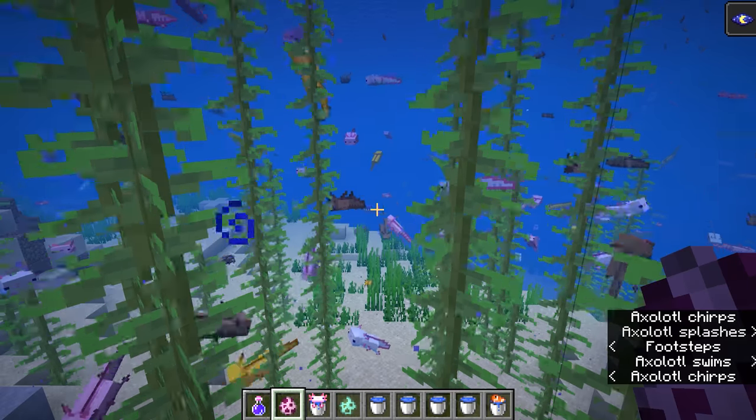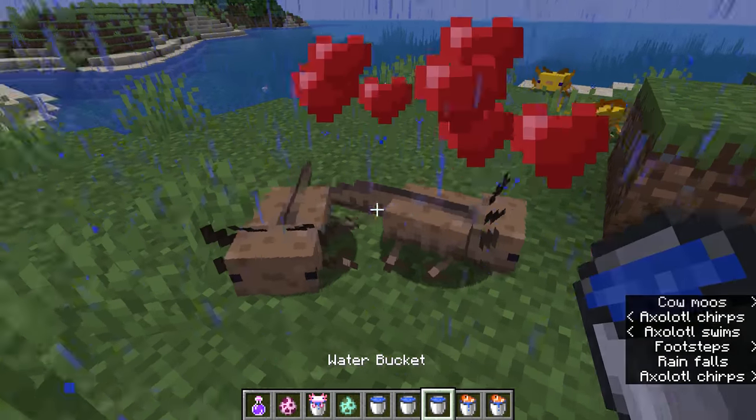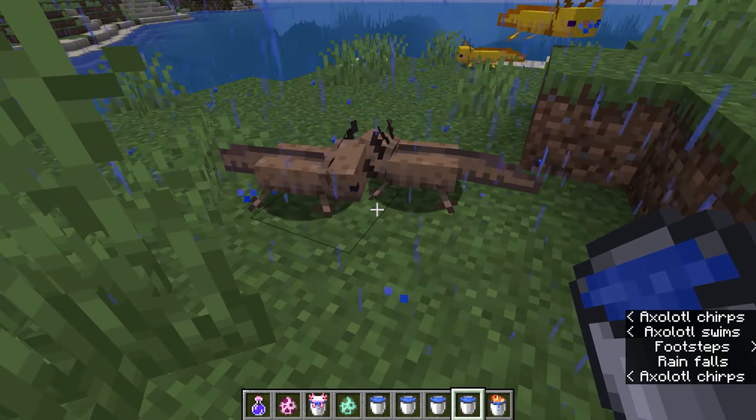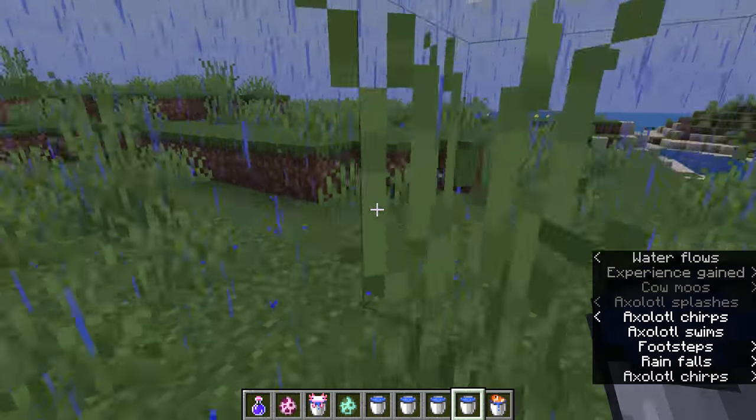They give live birth to a single child, they breed either in water or on land, and there is no such thing as male and female axolotls in Minecraft, so you can keep all of your axolotls together and they'll only breed when you feed them.